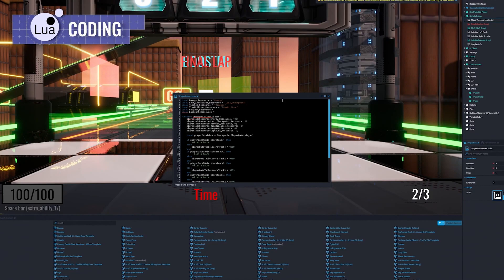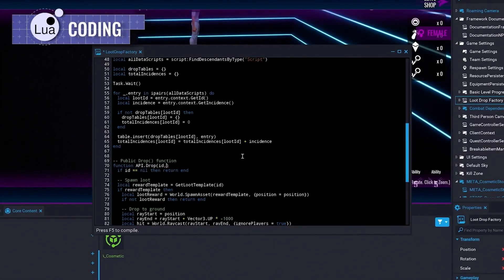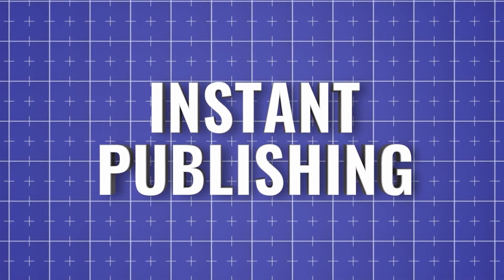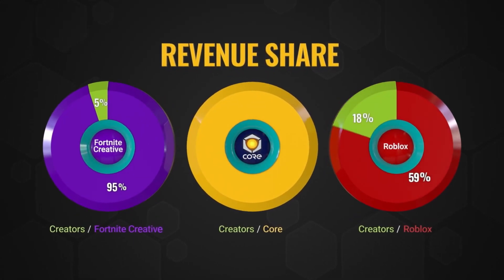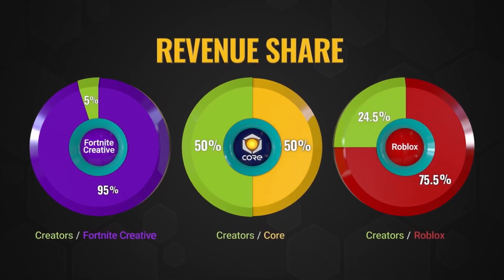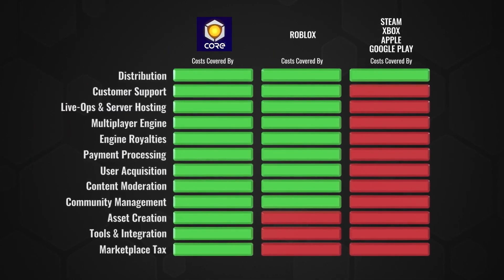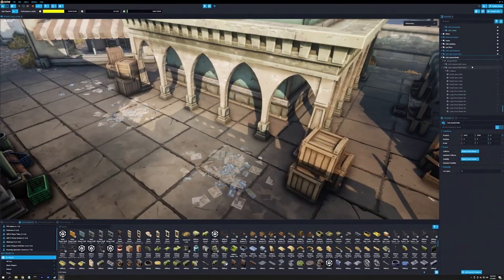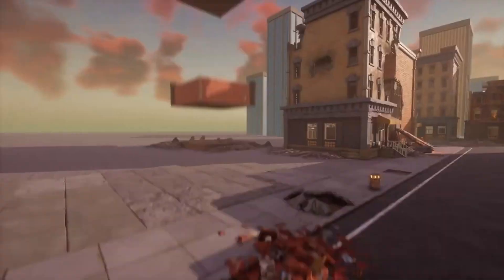If you do know how to code, you can create your own game logic in Lua. Once you make your game, you can monetize it and publish it for free directly on the platform, and the 50% revenue share is pretty much the best you'll get in the industry. With the help of the Perks program, some Core creators have been able to pay their bills, buy their dream cars, and quit their day jobs. We are starting to see success stories pop up for this platform.